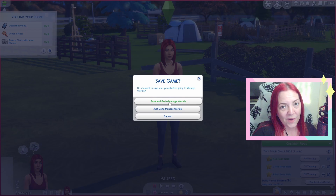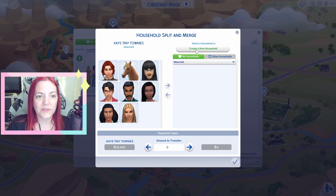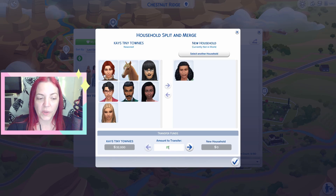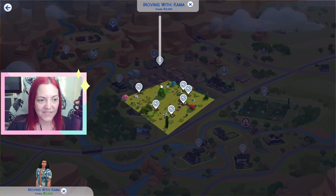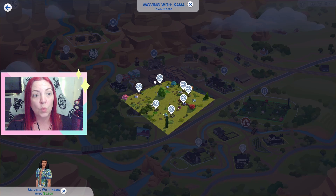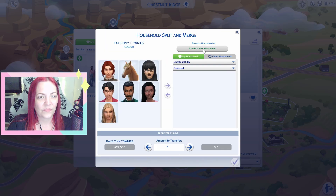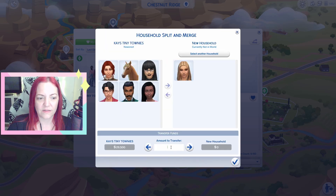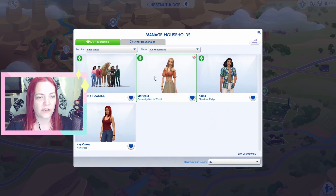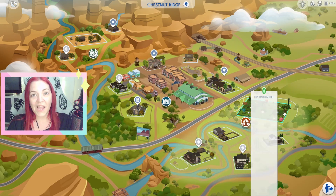Don't forget to save and manage worlds. We have our property owner, we have our lot set up, we have our seven sims — it's time to move them in. Go to create a new household, take your sim with you, give them 2,500 simoleons, and move them into their little lot. I gave them a three by three because it can be quite difficult to pinpoint a really small square. Then create a new household for the next sim, give them starting money, and move them in. Now we have all of our sims in.